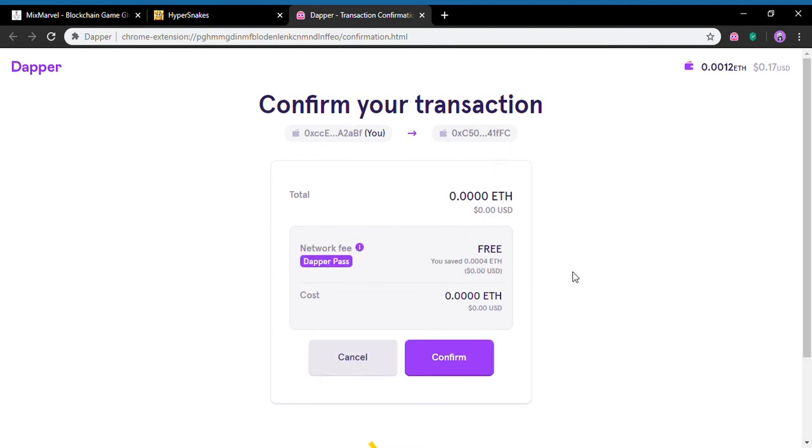It's a free transaction because HyperSnakes is a partner, so you don't use any of your Dapper passes that you're limited to. You can do multiple transactions on HyperSnakes and as you can see it doesn't use any of my 10 free passes — even though I've already used all 10 this week, and hopefully today they'll reload a new 10.